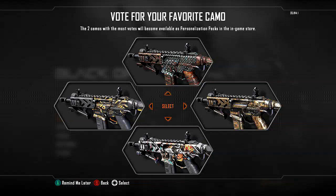So if you don't know, when you go into the game now you can choose to vote now or be reminded later. There are four camos that you can vote for and two will be put into the game. You can cycle through them, have a look, and pick which one you want to vote for.